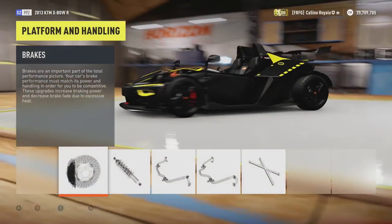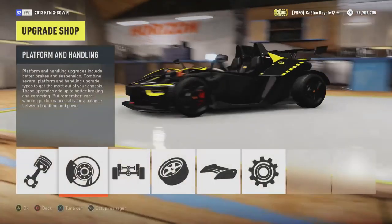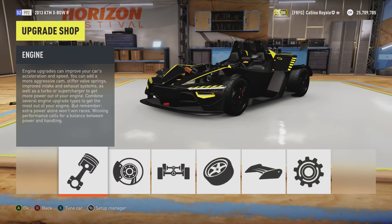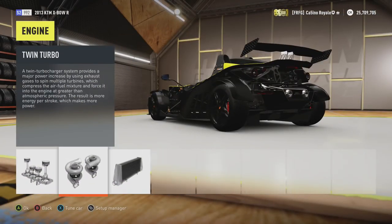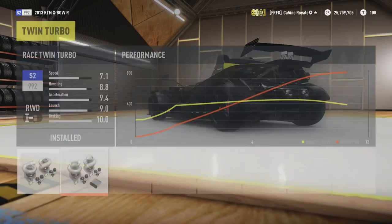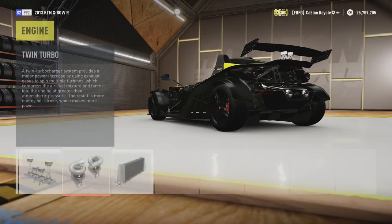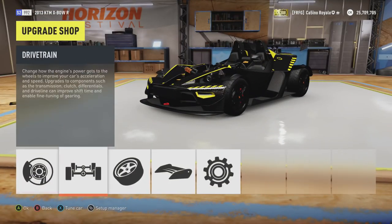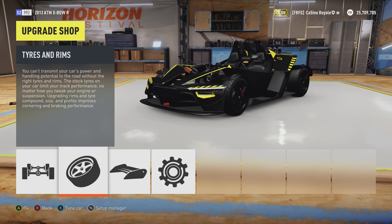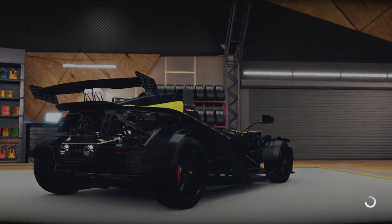Everything else is maxed out. There's no option for any weight reduction as the car is already stupidly light, and there's not a huge amount you can do to the V8 Racing engine. The turbo has gone for the twin-turbo option — I think it's the only aspiration you can put on the car. Decent-ish power. The main concern is whether we can put the power down through the rear wheels and how this car will deal with being off-road.